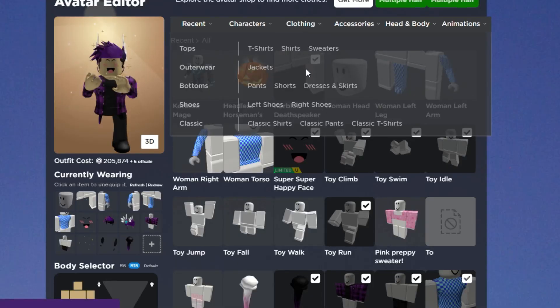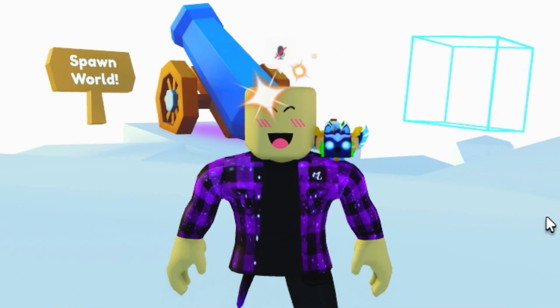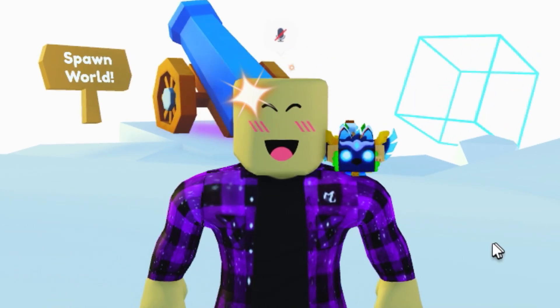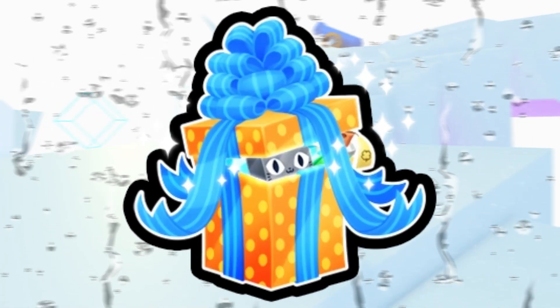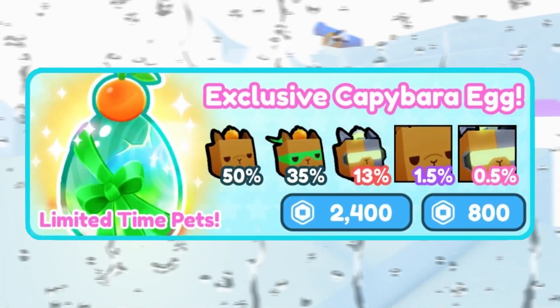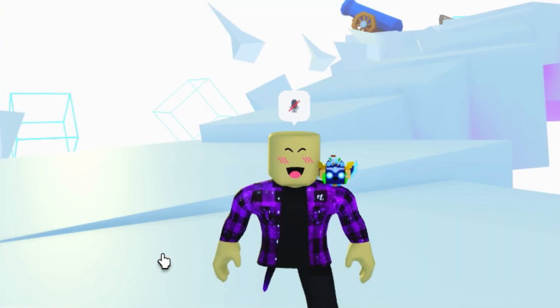We need to equip 10 of the Pet Sim X shoulder plushies. Don't ask me why I'm bald — it's for a good cause. My friend did tell me I'm missing two of the gifts: the Season 1 Mythical Gift and the Copybearer Gift Box. Alright, let's start first with exclusive egg number 11. Here we go.